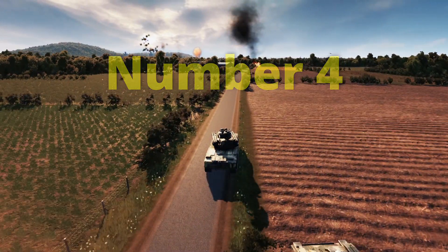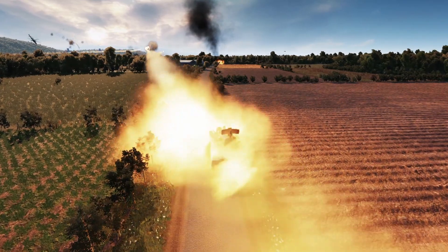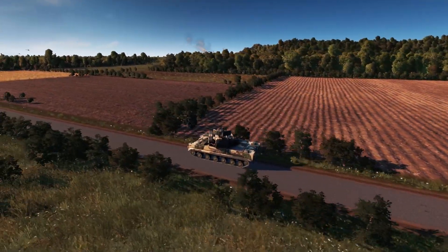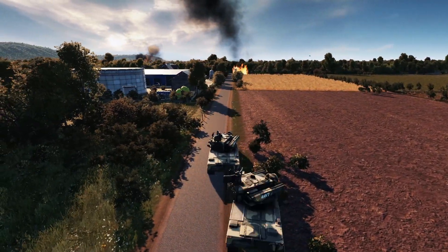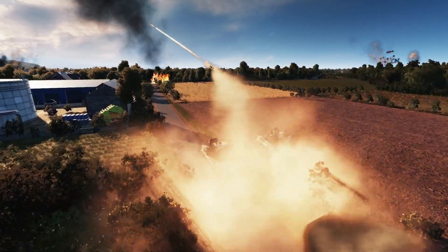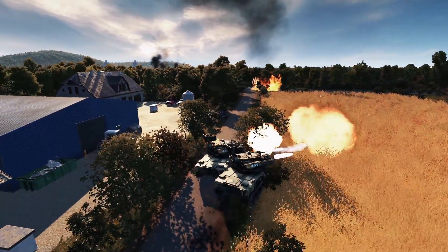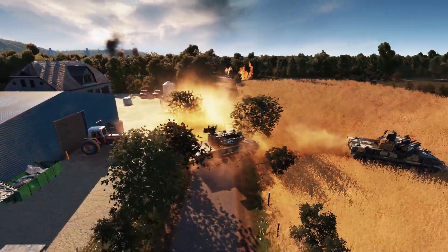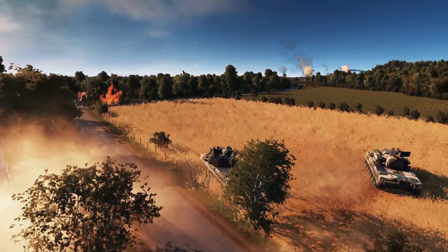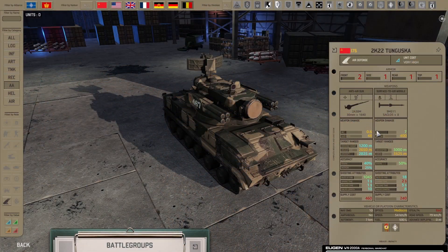On spot number four is the Tunguska, the only dual weapon system in the AA tech currently and the most expensive one as well. It's a weapon system developed in the late 70s and early 80s, in service with the Soviet Army since the early 80s and still in use to the modern day - also used on both sides in the war in Ukraine. It's quite capable, especially since it got some buffs both to its guns and to its fire between the missiles and the guns.